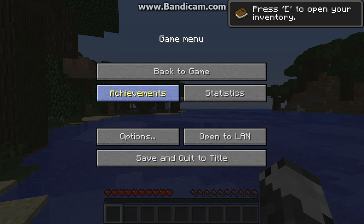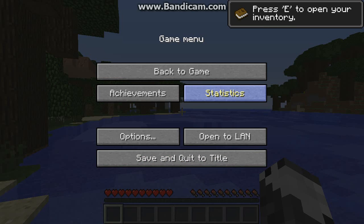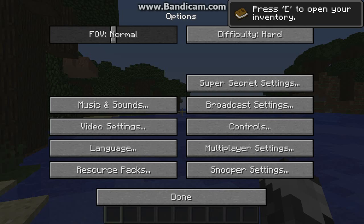It gives you a place where you can see the achievements that you've earned — we'll get more into achievements later. It also gives you a place where you can look at your statistics, and if you are a person who likes facts and figures this is the place for you because they measure everything in this game. But what we're mainly going to look at is the Options button, which gives you a lot of information about the game and lets you have a lot of control over the way the game is played.